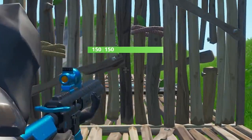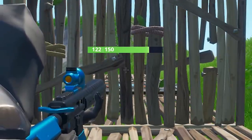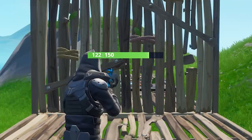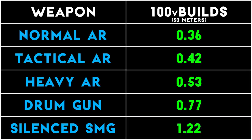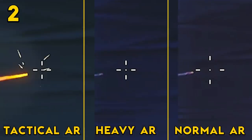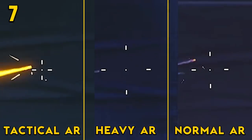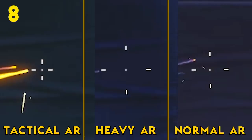The Tactical AR has zero damage drop-off when it comes to builds, whereas the Silence SMG and Drum Gun do not. Not only that, but the Tactical AR also does more damage to builds than it does to opponents — 28 per shot for the highest rarity. So if we look at how long it takes these weapons to do 100 damage to the environment at 50 meters or further, the Tactical AR is, in my personal opinion, the best long-range build destroyer out there. Not only does it destroy builds quickly, but it does so extremely effectively due to its accuracy, allowing it to hit players behind builds where other weapons wouldn't be nearly as effective.